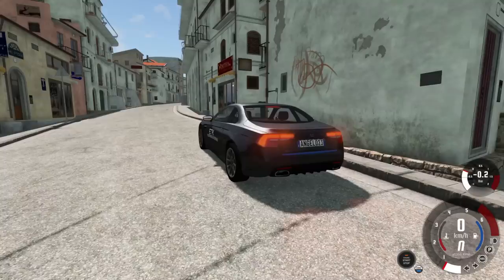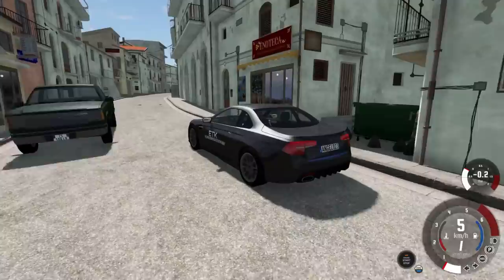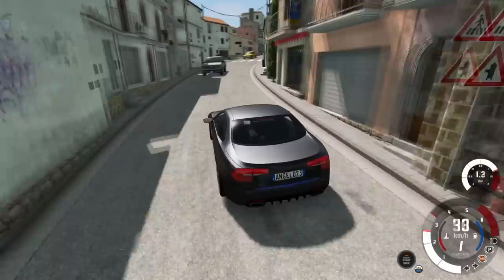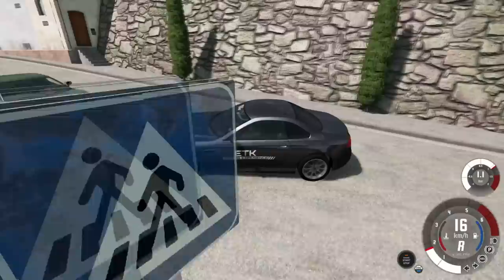Moving on to our next mod - this one is going to allow us to avoid car crashes. It's the Advanced Driver Assistance Systems mod, which adds complex real-life features like rear automatic emergency braking and automatic emergency braking into BeamNG. Coming up on a car without touching a button, it has braked for me automatically. It even beeps when it detects you're about to hit something.